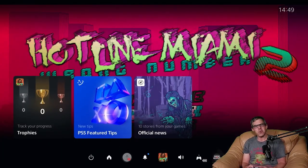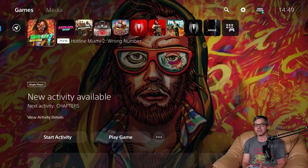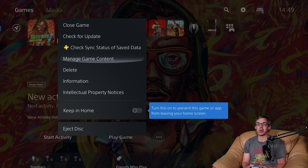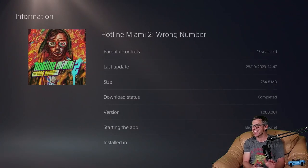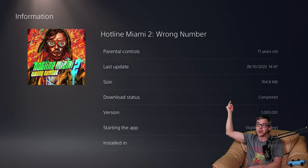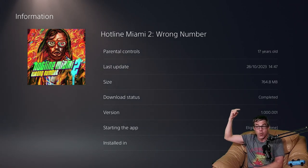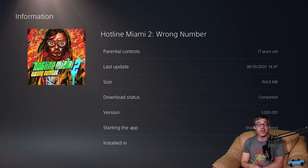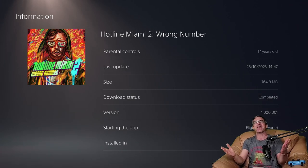I wonder what they'll call Hotline Miami 3 — something to do with mobile phones at a wild guess. Spam Caller maybe? Hotline Miami 3: Spam Call! All right, let's pull up the information on this three-day-old, just recently released PlayStation 5 version. Hotline Miami 2 is currently version 1.000.00.001, and that is a full and complete install size of 764.8 megabytes.